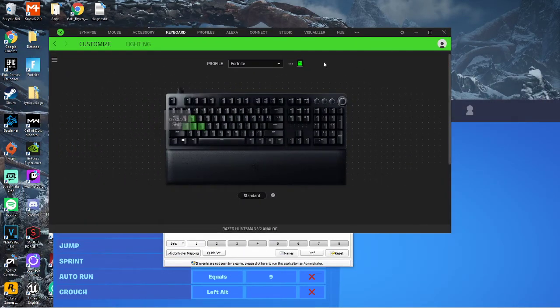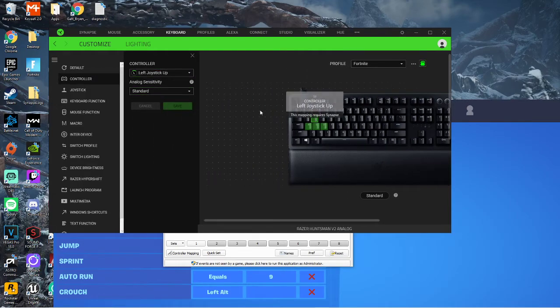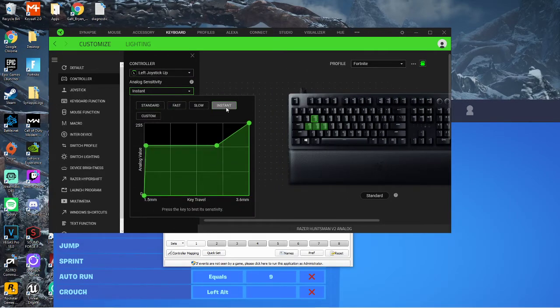Make sure this is bound. You can have this on instant — I have mine on instant because that's the full press: you press the key in fully to get the effect. Versus standard, where you only have to do a half push on the key to get that effect. But I think instant works a little bit better, so that's what I'm going to go with.